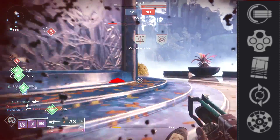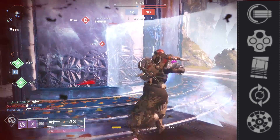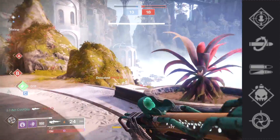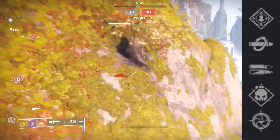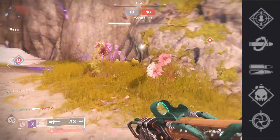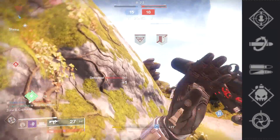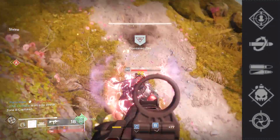Then we have Rangefinder, one of the top tier perks for pulses, period. It adds to the zoom factor, adds to your range, makes it a little bit more sticky. In the second perk node, we have Rampage — great perk. Kill Clip — great perk. For PvP, I value Kill Clip over Rampage. We have High Impact Reserves — it's not the best perk, but if you go with that philosophy of just spinning the entire mag and getting to a reload, it does its job.